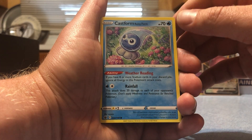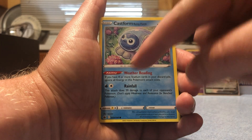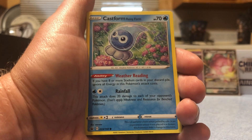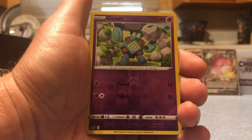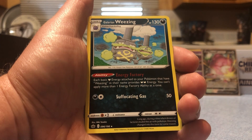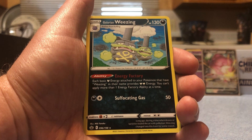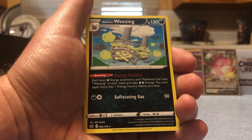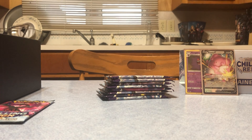We've got a Weedle, Galarian Farfetch'd, Castform Rainy Form - if you have eight or more stadium cards in your discard pile, ignore all the energy costs from this Pokemon's attack. Rainfall does 20 damage to each of your opponent's Pokemon. Larvesta, Sobble, and Galarian regular rare Weezing - ability is Energy Factory: each basic Dark Energy attached to your Pokemon that have Weezing in their name provides two dark energy. You can't apply more than one Energy Factory ability at a time. Cool, probably not competitive but still cool nonetheless.